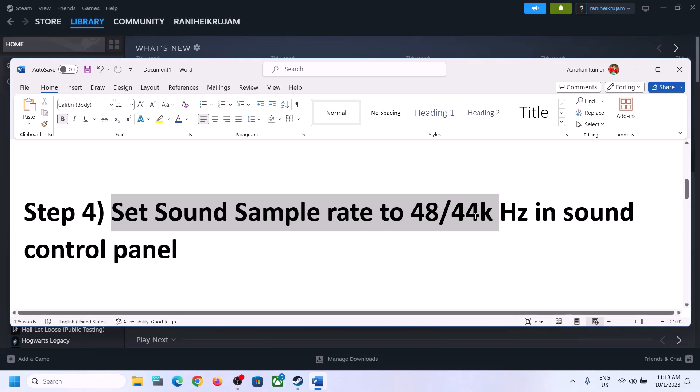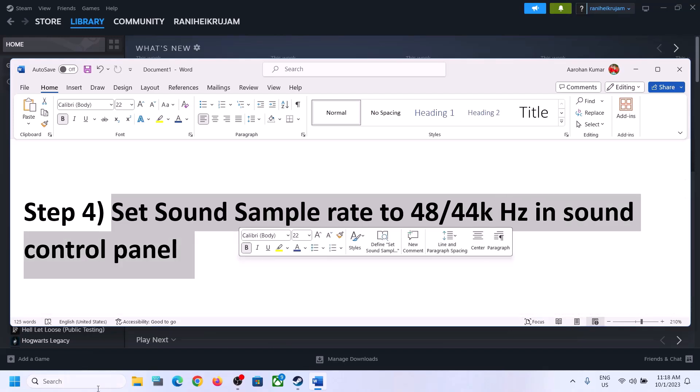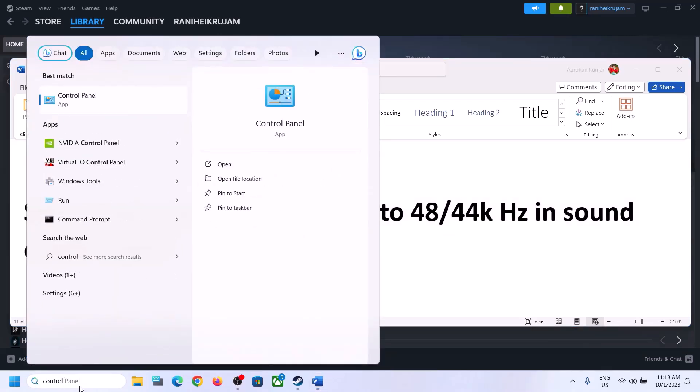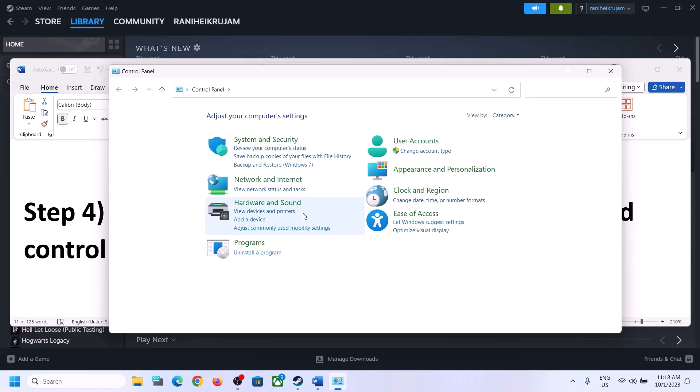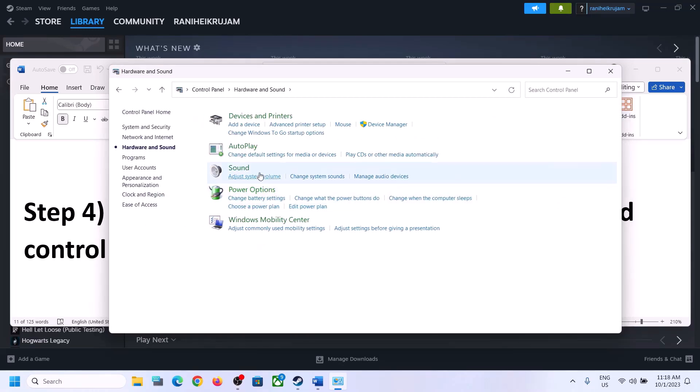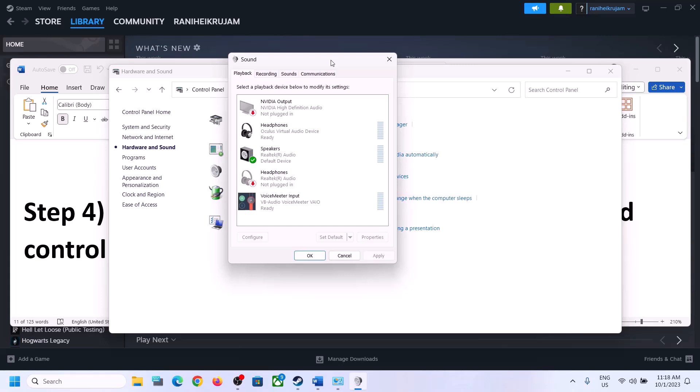The next step is to set the sound sample rate to 48,000 or 44,100 Hz in the Sound Control Panel. To open Sound Control Panel, type 'control panel' in the Windows search box and click on Control Panel. Then click on Hardware and Sound, then click on Sound to open the Sound Control Panel.